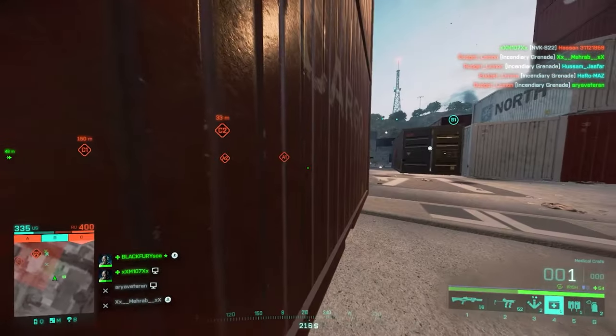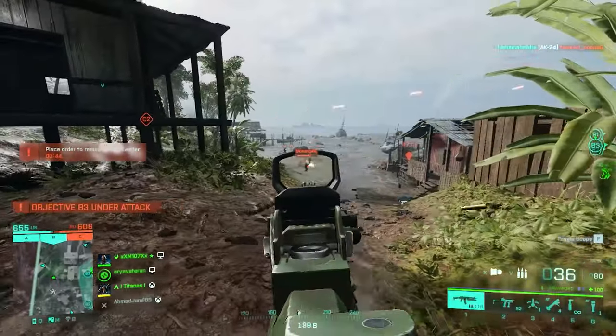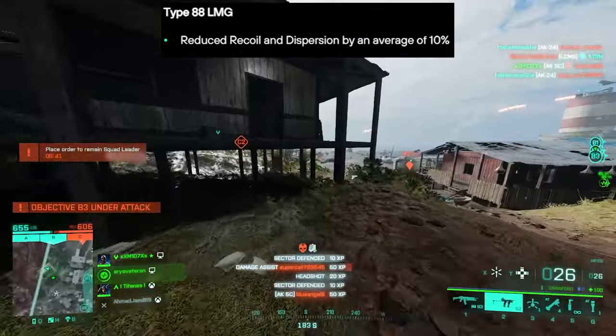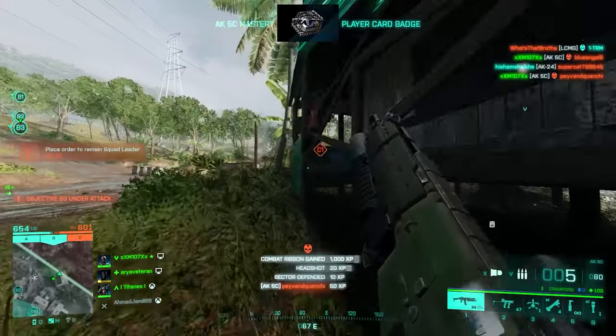On the SCZ3, standard issue ammo will have increased dispersion by an average of 8%, which is not a small number — 8% dispersion is a lot. The Type 88 LMG is going to have reduced recoil and dispersion by an average of 10%, which is a buff right there for the Type 88.